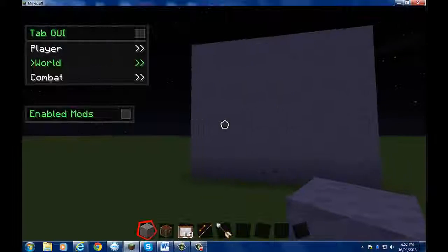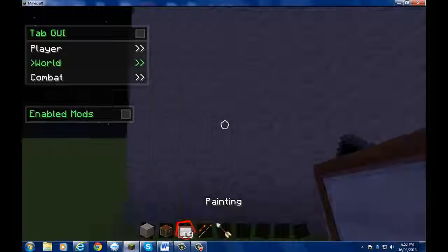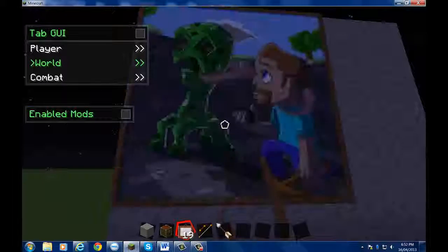Hey guys, I found a really annoying glitch with Minecraft. You get a painting, try and place it down, and it just disappears.